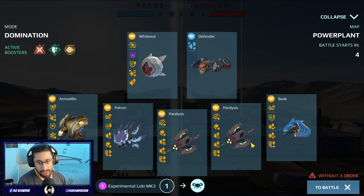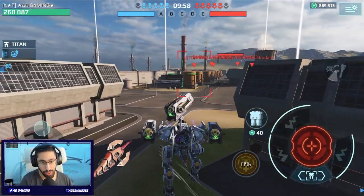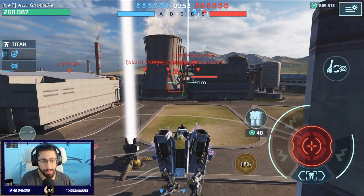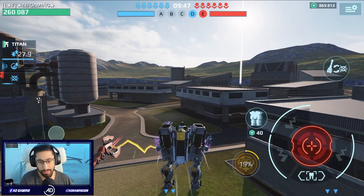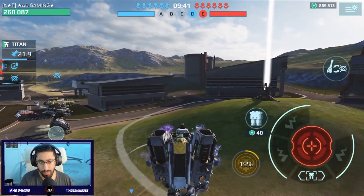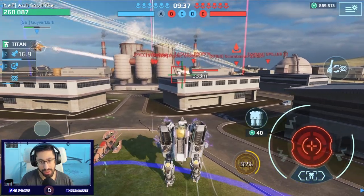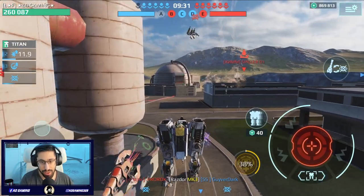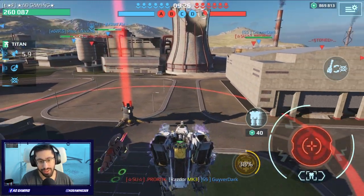Second gameplay — we dropped on Power Plant map, starting again with the Loki. Let's see if we can win again and how many beacons we're gonna get. We got 13 beacons in the other one — let's go again! I think we already took two beacons at the start, that's a good start. We are running beacons — the way the Loki is walking and running is really funny.